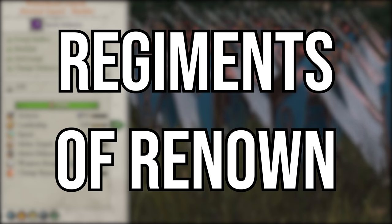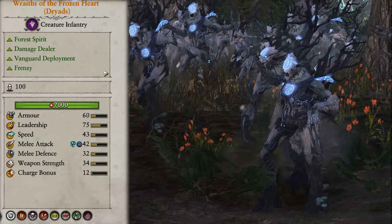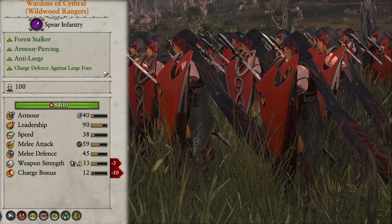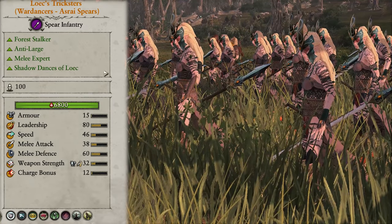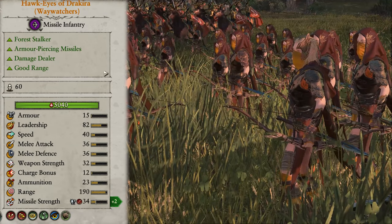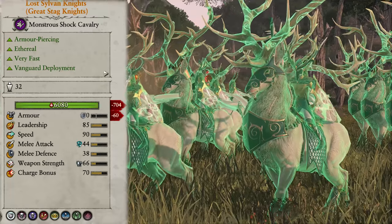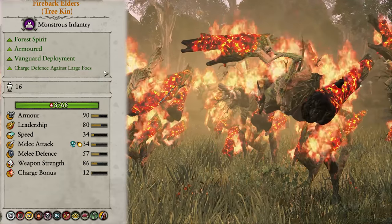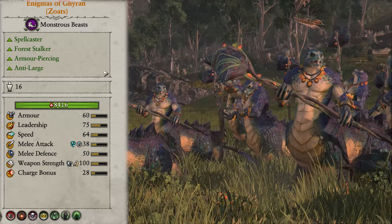Now we come to the Regiments of Renown. The Winterheart Guards are an Eternal Guard Shields unit and gain Unbreakable. Wraithes of the Frozen Heart are a Wildwood Rangers unit and gain Anti-Large damage, Charge Defense versus Large, Stalk, and Vanguard deployment. Loic's Tricksters are a Wardancers Azrai Spears unit and gain Frenzy, a Loic's Shroud ability, and the Storm of Blades ability to replace Woven Mist. The Hawkeyes of Drakira are a Waywatchers unit and gain missile strength, Discourage, Imbued Attacks, and the Smoke Bomb ability. The Wild Hunters of Kurnos are a Wild Riders Shields unit and gain Anti-Large damage and Magical attacks. The Lost Silver Knights are a Great Stag Knights unit that become Ethereal, gaining Physical Resist and Terror. The Firebark Elders are a Treekin unit gaining Fire attacks, Fire Resist, and the Wildfire Aura ability. Finally, the Enigmas of Garan are a Zoats unit and lose the Earthblood bound spells in exchange for Regrowth.